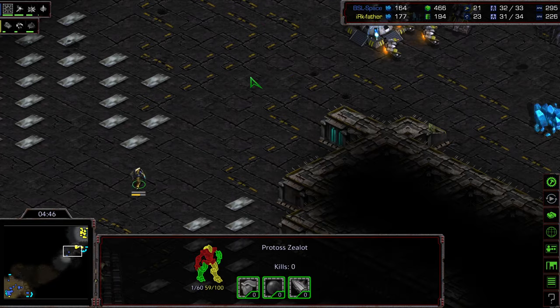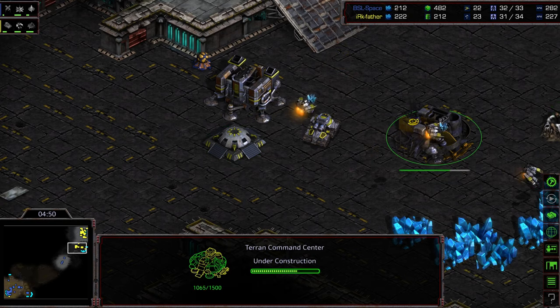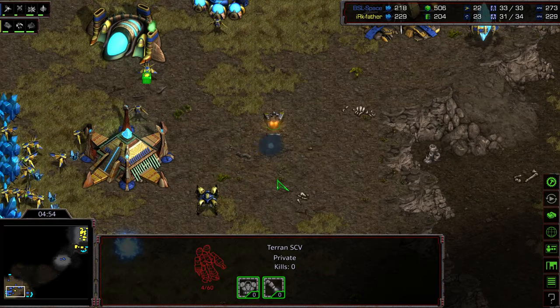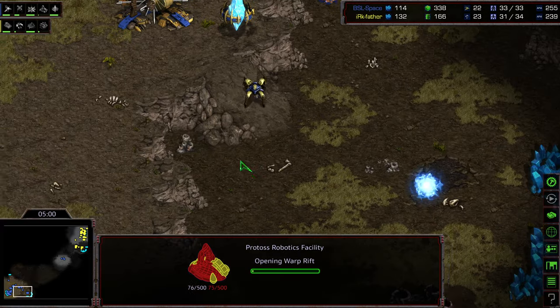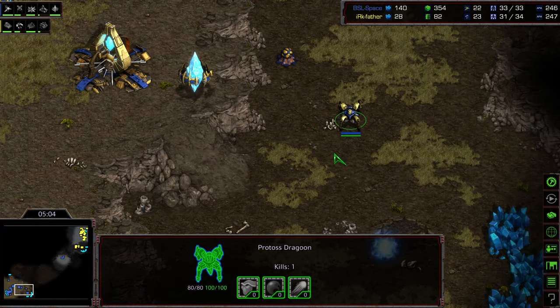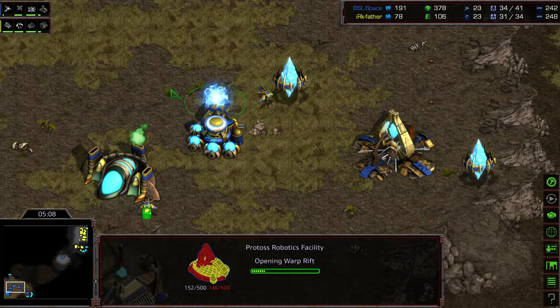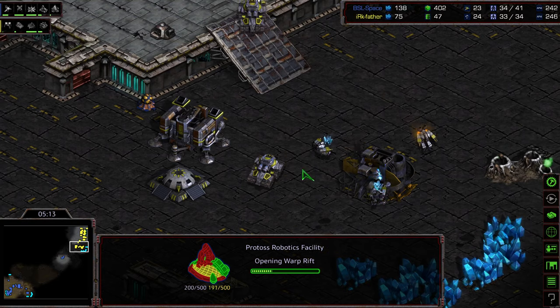They're going to actually unload - either to disrupt the Dragoon shots off the bunker or perhaps chase down that Zealot. Very close. And now that SCV scout - sneaky. Beautiful play from Father. He's like, okay, you moved in with those two Dragoons, that means I know there's nothing defending your front, nothing preventing me from getting that scout. Sliding in, seeing that Nexus, seeing the full gateway count at the midpoint. Wow, Space is in a lot of trouble.